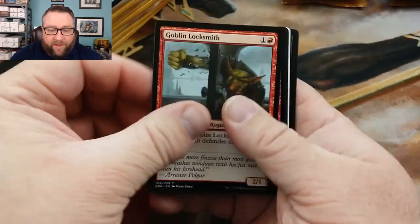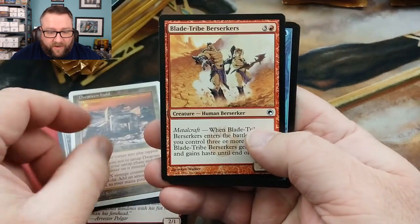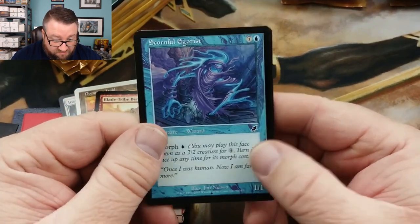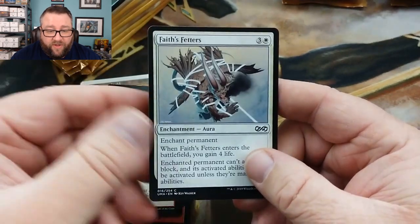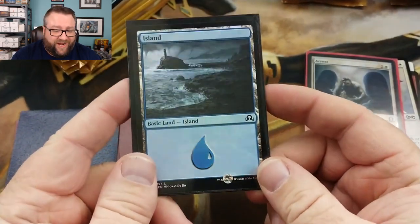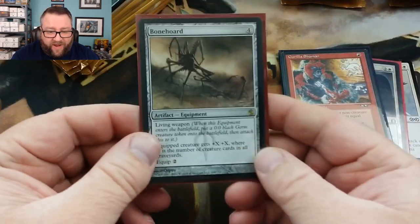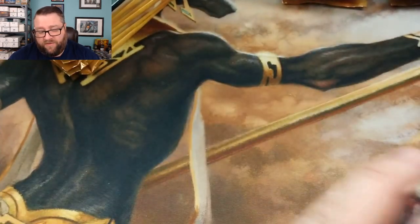Let's see what we got out of here. We got a Goblin Locksmith, a Malevolent Whispers, Icatan Cryer, a Dwarven Hold - that's not too bad - Blade Tribe Berserkers, Scornful Egotist, Sonic Burst, a Selesnya Guildgate, Giant Spectacle, and a Faith Fetters. For our random foil we got a Foil Arrest - that's fun. Foil Basic is an Island from Shadows. Our Common or Uncommon is the Alliance's Gorilla Shaman - the one holding the baby, the good one. That's kind of nice. Our first rare is a Bonehorde, and our next rare is Voldaren Pariah. Those are your cards, sir.